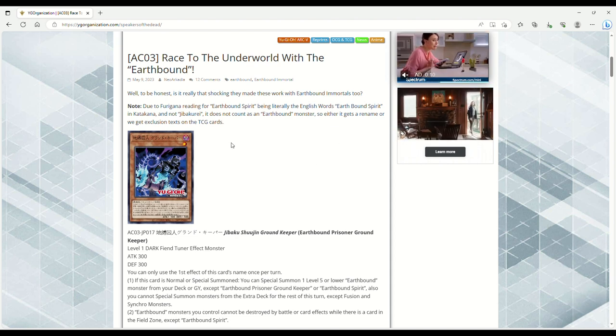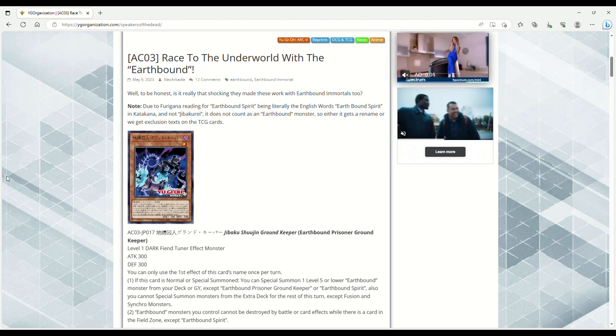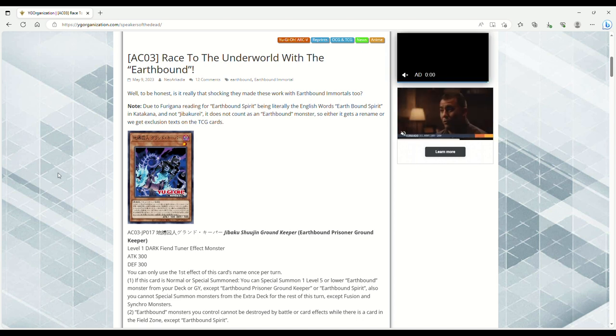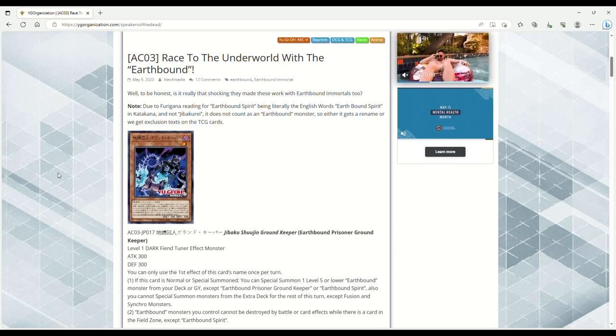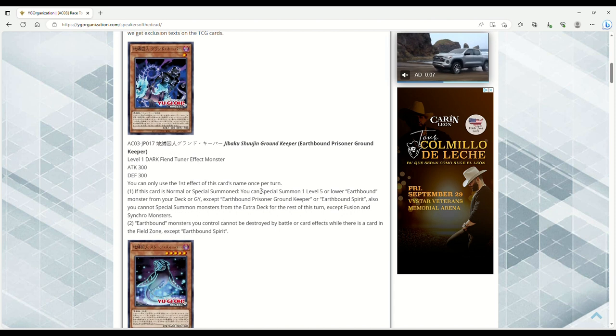Quick note: due to the furigana reading for Earthbound Spirit being literally the English words 'Earthbound Spirit' in katakana and not the Japanese reading, it does not count as an Earthbound monster. So either it gets a rename or we get exclusion text in the TCG cards. They're talking about the vanilla monster literally called Earthbound Spirit — similar to something like Winged Dragon Guardian of the Fortress with Reliable Guardian.